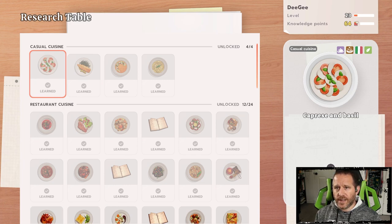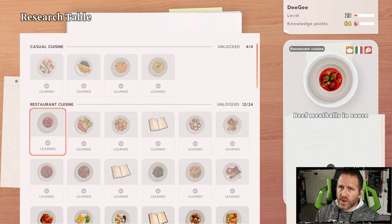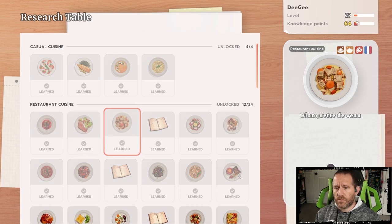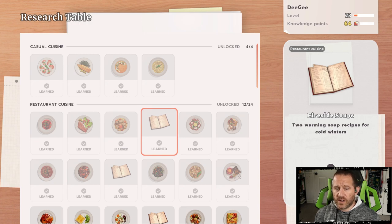Starting straight into restaurant cuisine — a lot of these, if not all of them, at least that second and third tier of question marks, are going to be tied to restaurant cuisine. Beef meatballs in sauce has nothing to do with mussel casserole or seafood pasta. Veal Milanese doesn't involve mussels. Looking at the image — that's definitely not mussels; there's no seafood involved. Both the mussels and seafood pasta are tied to seafood in some form.